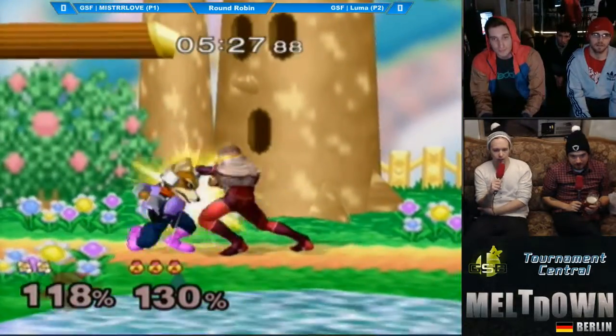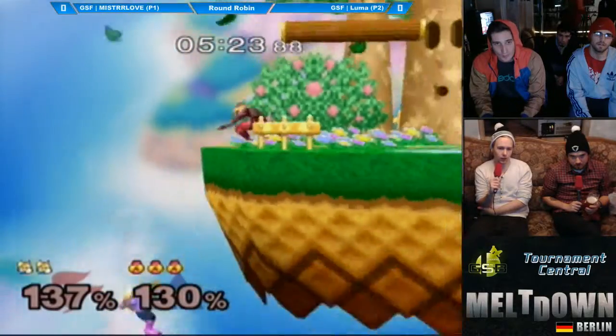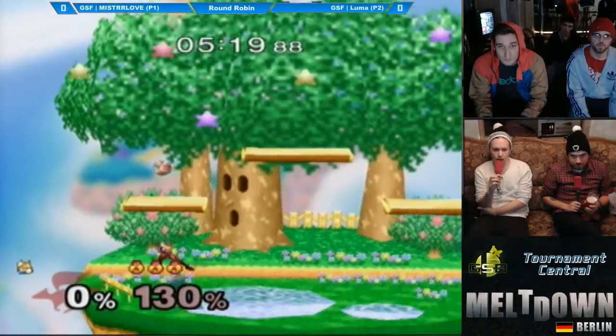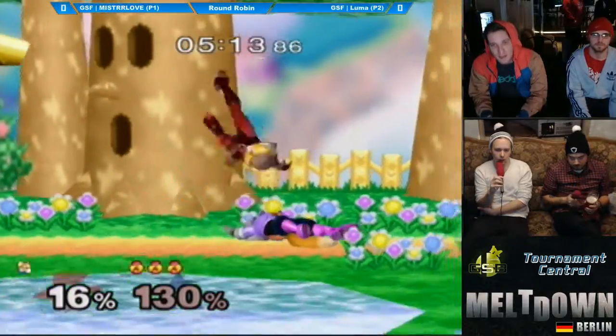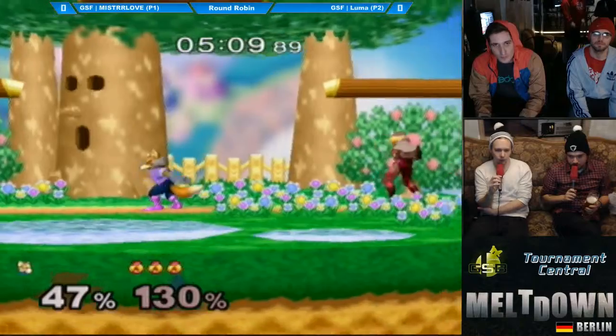These two have played more than anyone else at this tournament — OGs of Berlin Smash. Luma usually getting it out per hand, and you can see it's sort of developing like that in this game too. And Dennis misses a gimp attempt and eats 47% for it.